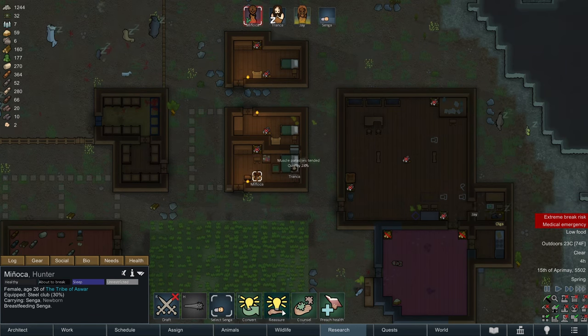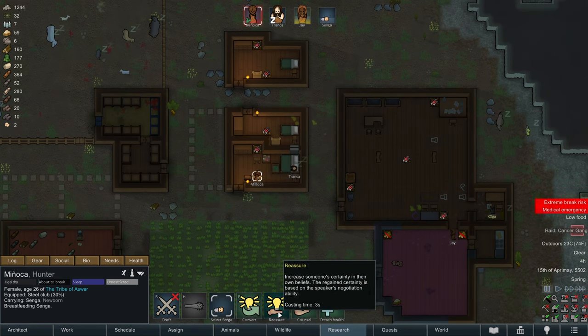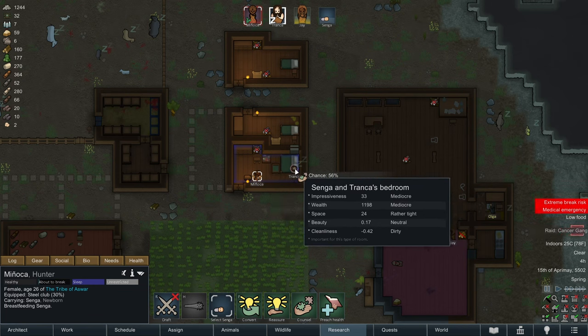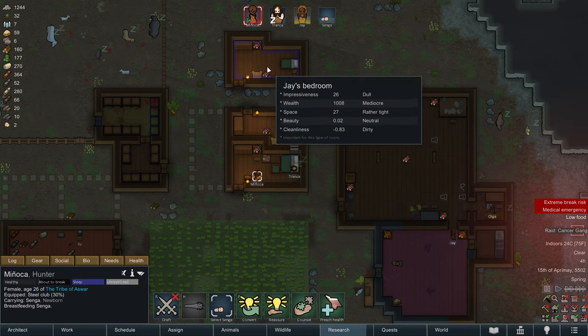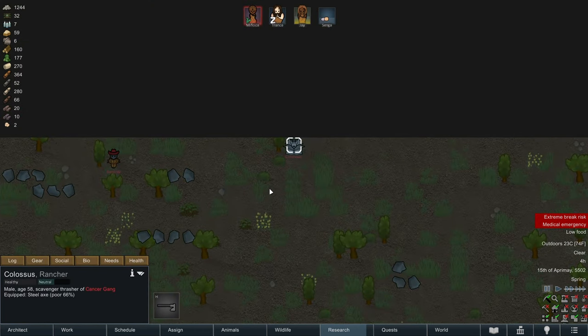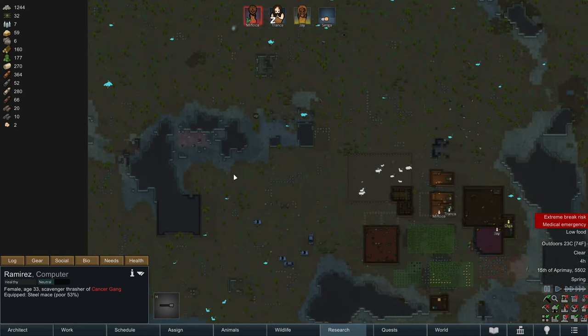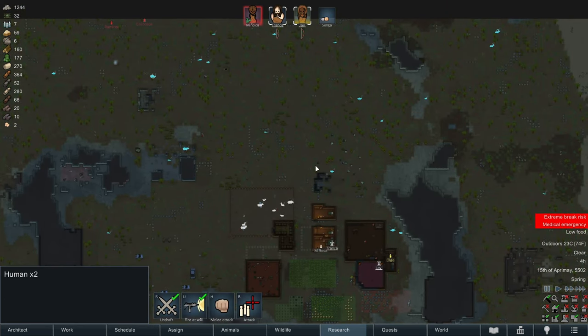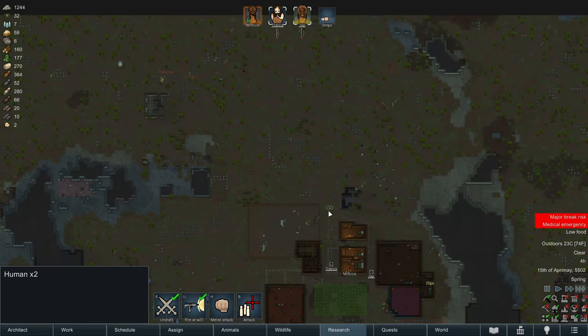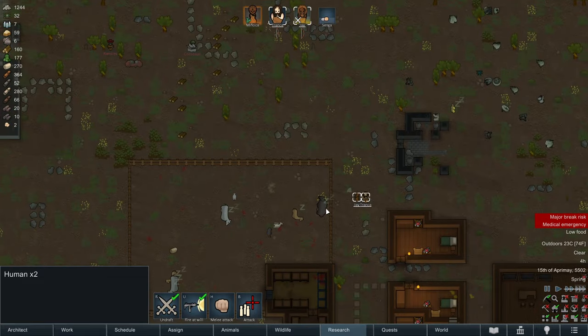So one thing that Minyaka can do as an oracle is counsel grief - offer counsel to a person to cancel the effect of a sad memory. Can she counsel herself? No, but she can counsel Tranka, and we'll have to deal with this later. There is a raid underway! One bad thing after another is plaguing our colony. They're coming at us with a steel axe and a steel mace. There's nothing we can't handle. Jay and Tranka, let's get out there and get ready.